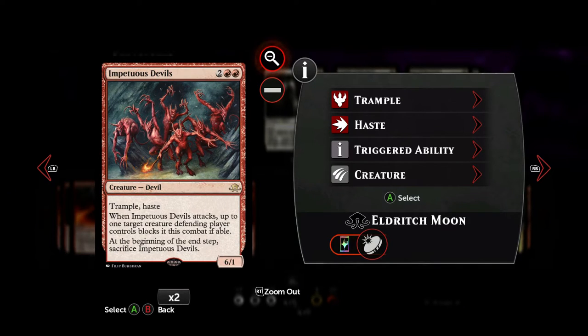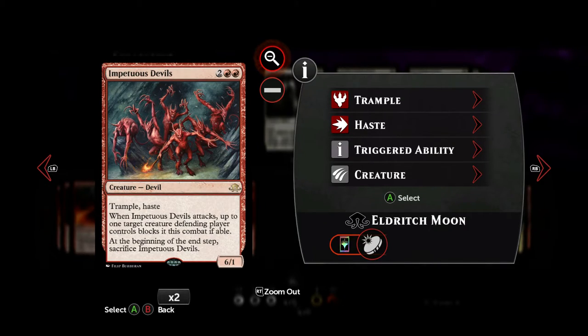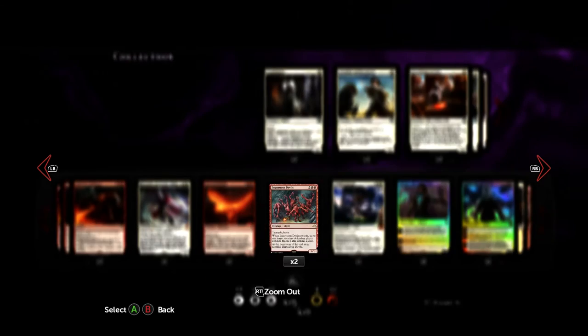These Devils here, for four mana, we get Trample, Haste, and a 6-1 body. It's a bit vulnerable against instant-speed removal like Twin Bolt, which deals with it easily. But if your opponent doesn't have it or is tapped out, he's going to take a lot of damage in one turn. We can choose a defender when we attack with this, making it kind of a removal as well. And even if they block, he has Trample so some damage still goes through.